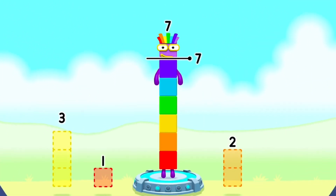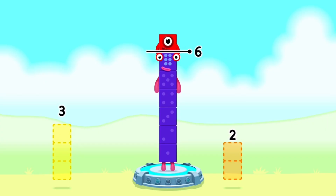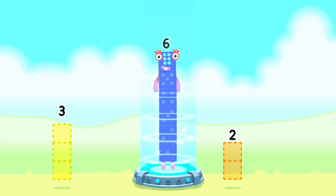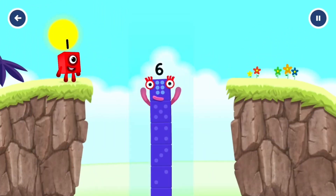Take number blocks away from 7 to leave 6. 1. You cracked it! 7 minus 1 equals 6. I am 6 in the mix.